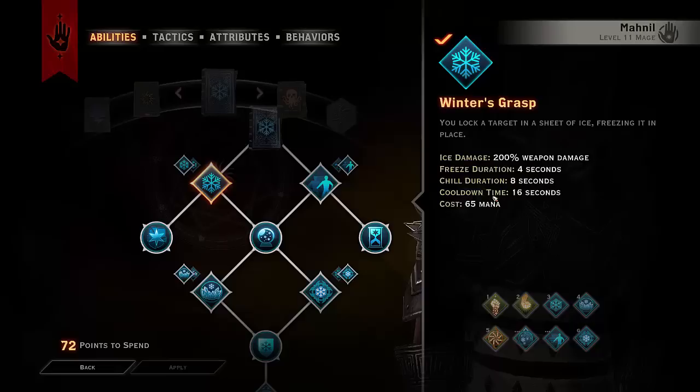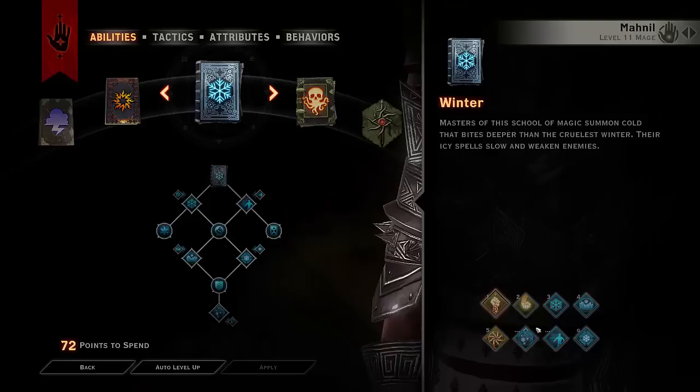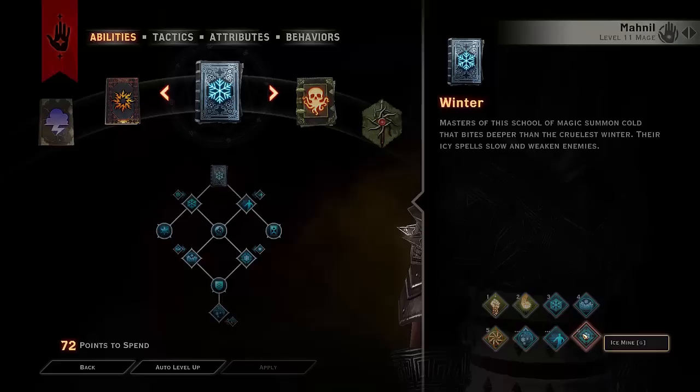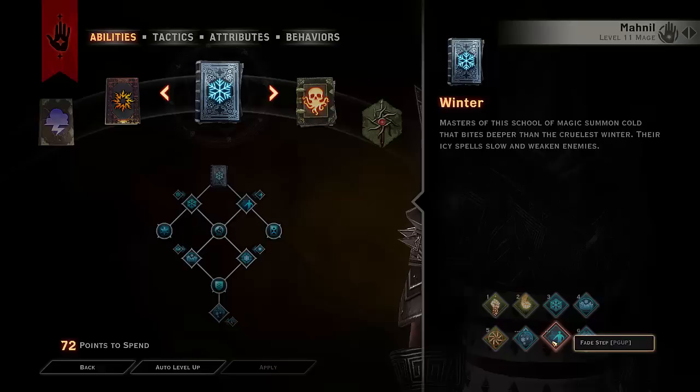That's the entire build. Now let me give you some advice on what you're actually meant to do. You can approach it in multiple ways. You probably want to Ice Mine yourself for all the melee mobs coming to you, and if there are assassins, it's really nice to sit on the mines so they get frozen the second they try to kill you. Prioritize ranged targets — I always find this much better. Melee mobs are so easy to manipulate in this game, so keep them back as much as you can, and use Fade Step to pass through as many mobs as possible for mana.